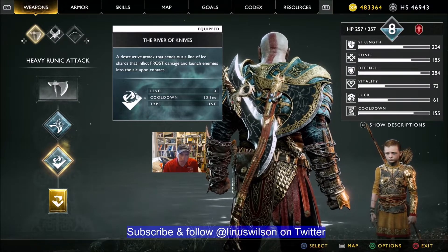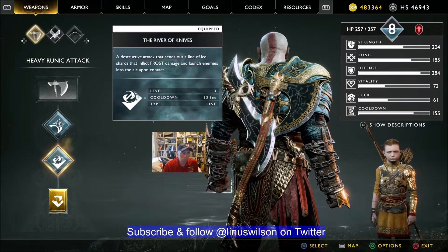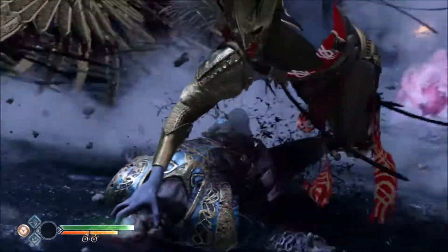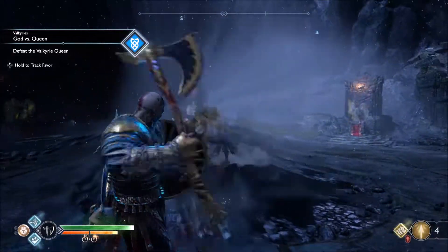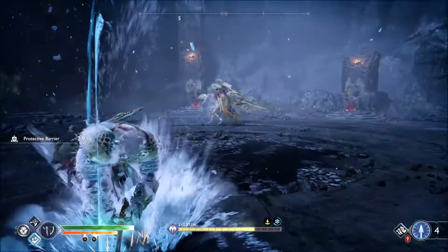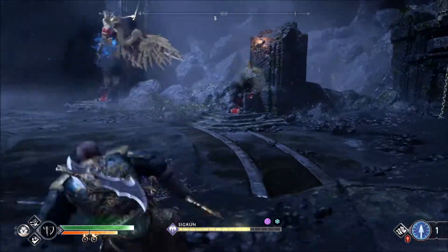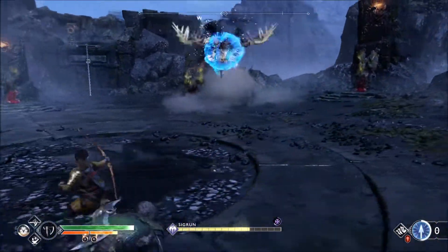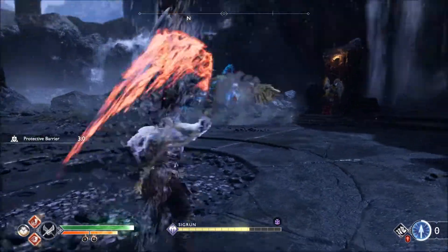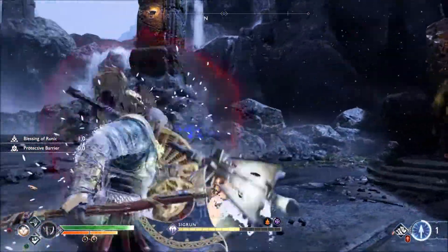The key thing is you don't want to get greedy — you're always going to get slammed down. We're doing the realm shift so she doesn't get a hit off on us right away. You want to make sure you're hitting Atreus all the time. I prefer the golden arrows — I think they stun her a bit more, though here we have the blue arrows selected. If you have a fully upgraded Atreus, he should have a very short pause between arrow shots.